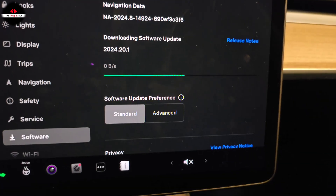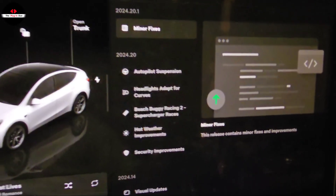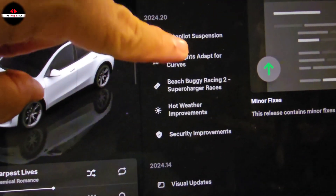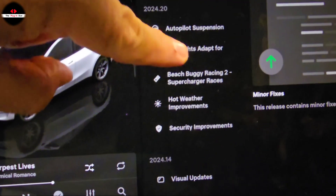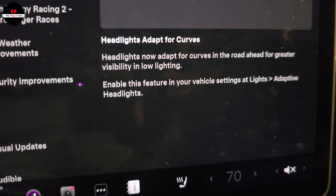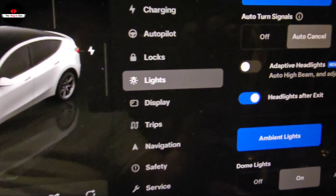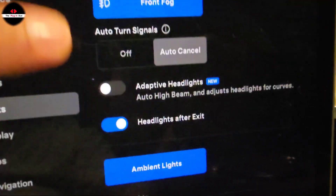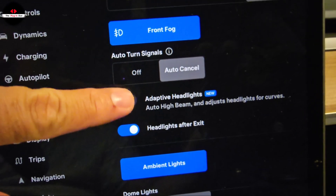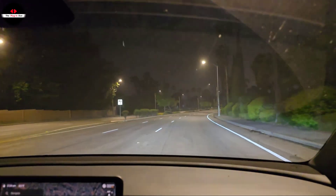Now that we have the software installed, we're going to skip everything else and go to the one I care about most — adaptive headlights. Let's go to Lights and Adaptive Headlights. We are in the light section and here we go: adaptive headlights, out of high beam, and adjust headlights for curves.